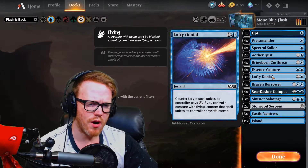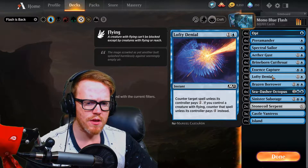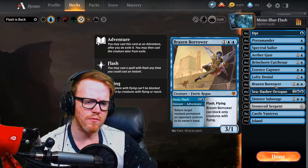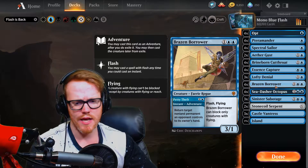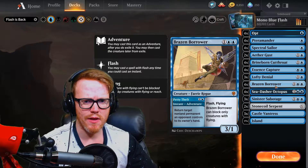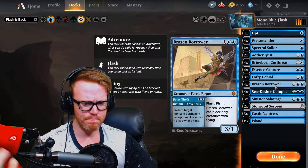Lofty Denial is going to be at four mana for the opponent more often than not, unless they can get rid of our creatures. Even in the early game making our opponent pay an additional mana could make or break whether they want to push through or not. Then we have Brazen Borrower - for its dual ability. It's a two mana instant that bounces a nonland permanent back to its owner's hand, or a three mana three-one flash flyer. We get the best of two cards here, which is excellent late game when we want to make opponents replay their big threats.